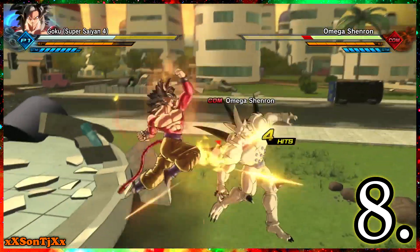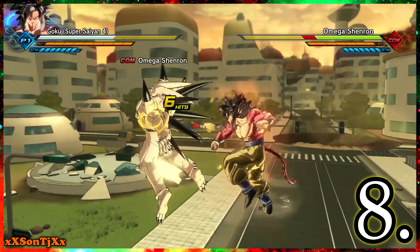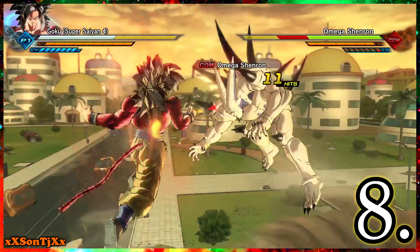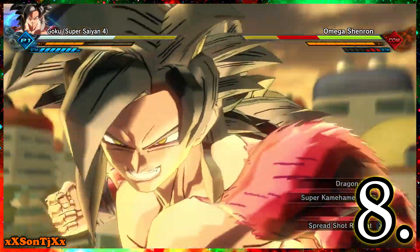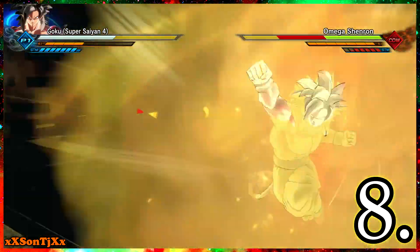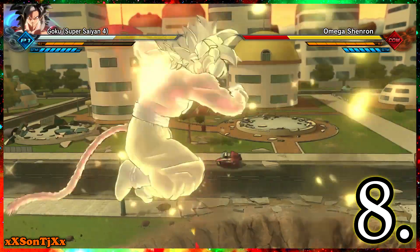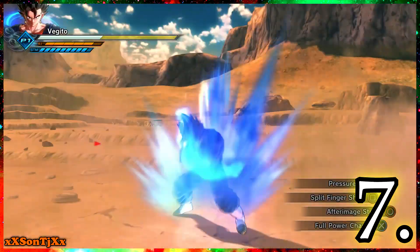SS4 Goku can now move at the same speed as a regular Kamehameha wave. You can do After Image Strike in combination with the Super Dragon Fist. He also has the Super Kamehameha, which is one of the best ultimates in the game because it's so fast and only costs three Ki bars. This guy is a beast and that's why I have him above Xeno Bardock — he is my number 8.